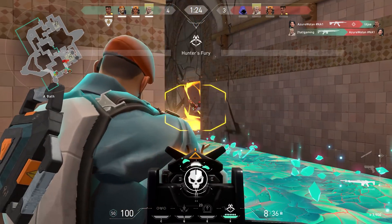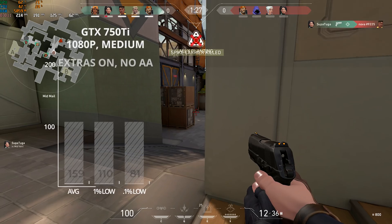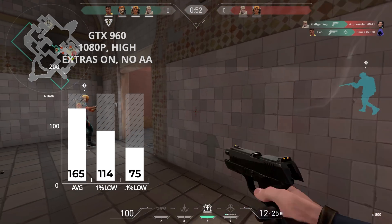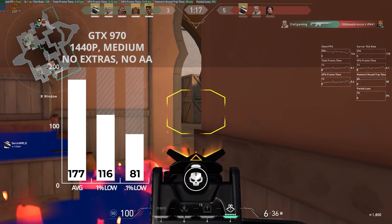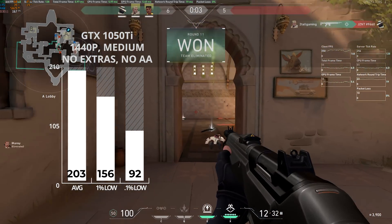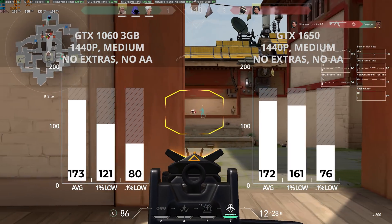After seeing how all these graphics cards matched up, let's run through which settings I would personally use for each card. I'm going to make this quick because this game is insanely easy to run. First up, the GTX 750 Ti at 1080p medium with extras on got 159 FPS. The GTX 960 at 1080p high with extras on got 165 FPS. The GTX 970 let me jump into 1440p at medium with no extras and still cranked out 177 FPS. The 1050 Ti at the same 1440p medium settings squeezed out a probably-not-accurate 203 FPS — I was likely on an easy-to-run map. Both the GTX 1060 3GB and GTX 1650 at 1440p medium scored almost exactly the same results.